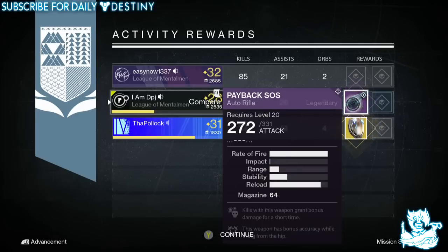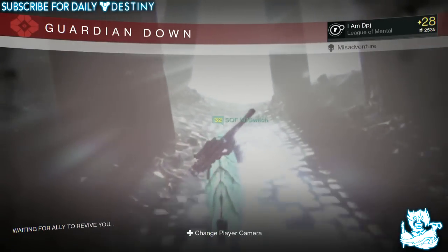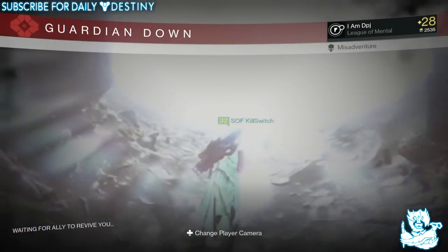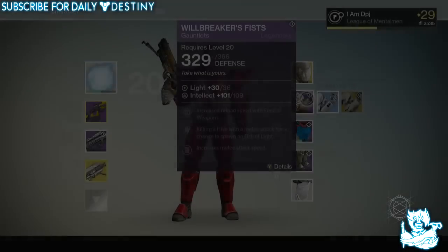Moving on to the normal mode of the Crota's End raid — from the floor room I skipped the first chest, I just couldn't be bothered to go and get it. But from the end of the floor room where you cross the bridge, I got the Willbreaker's Fists, which are these gauntlets for the Titan.